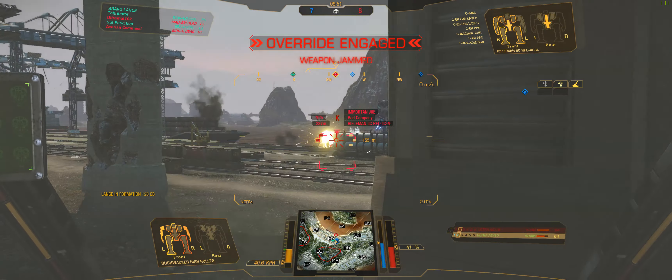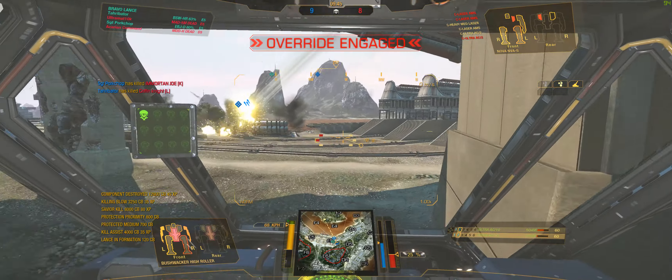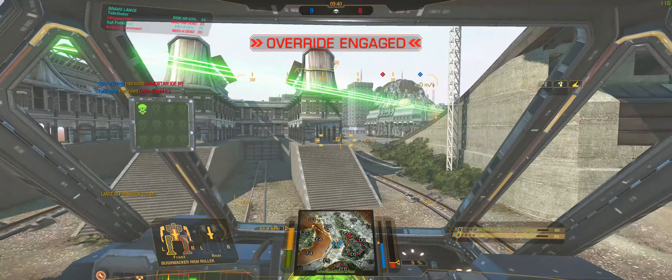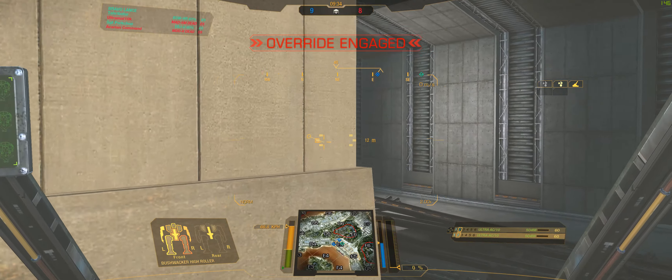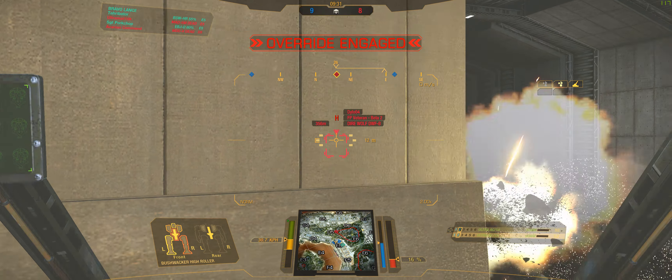That rifle mech needs to go — the CT is gone. Friendly takes him out. We have a Nova — let's get the side torso. Side torso gone. There's a lurm boat somewhere — that is a lot of lurms. I have only 60 rounds left. Got a Direwolf — I'm confident I can take him out. His CT is open. Two bursts and his CT is gone. New target acquired.